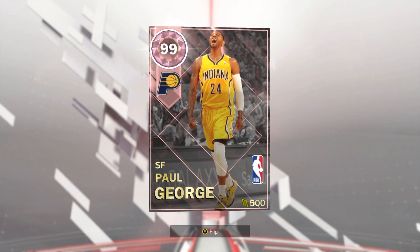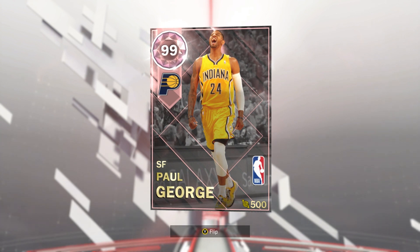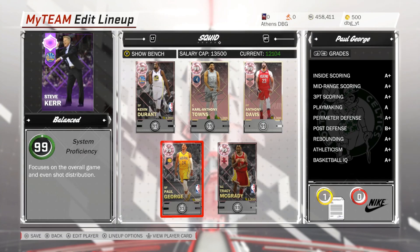Honestly, stats-wise they're so similar that I would normally never suggest getting the Pink Diamond over the diamond. But the thing is, that diamond is from one of the sets with the rarest card in the game — Bobby Jones — so this Pink Diamond is going to be cheaper than the diamond.